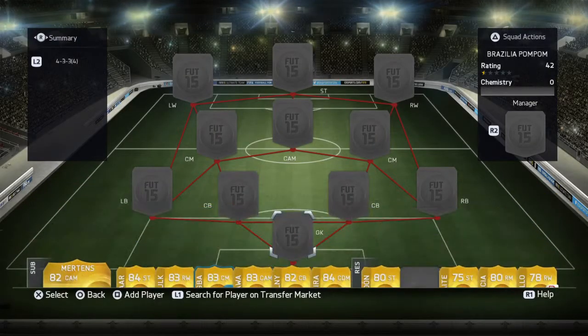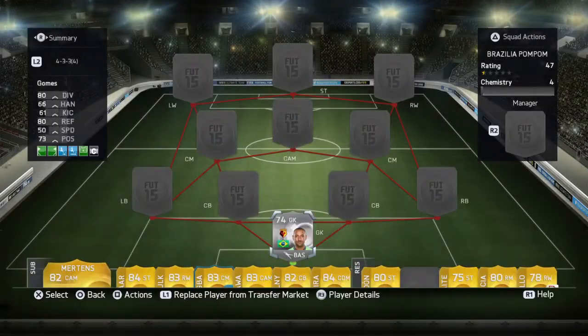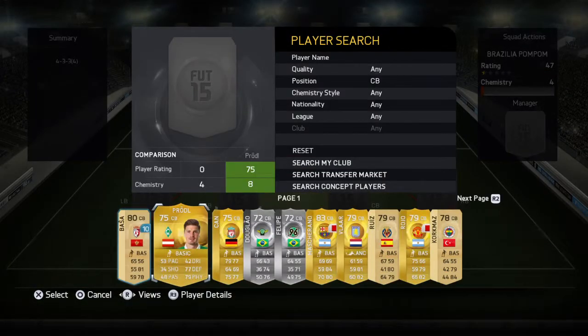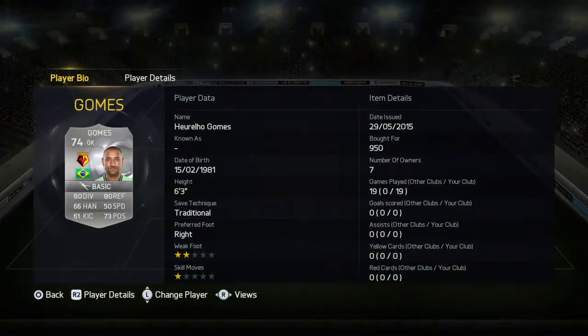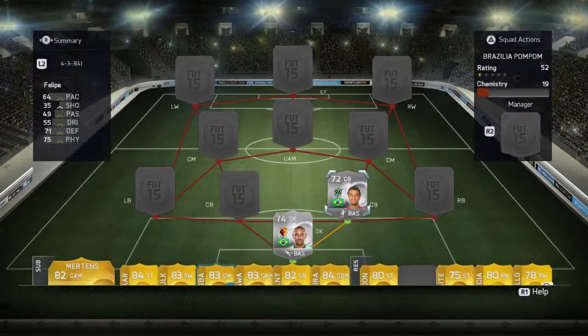Very nice name. So let's get into the squad builder. It's going to be a Brazilian team and obviously it's going to be Silva. So in goal we've got Gomez — he's a decent goalkeeper, 80 diving, 80 reflexes. For a silver Brazilian goalie he's pretty good. And the first centre back I want to go with is Felipe.